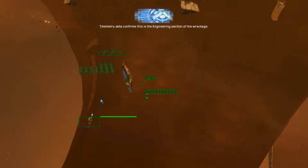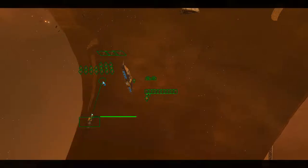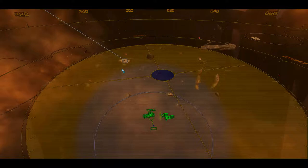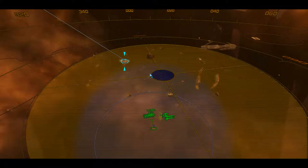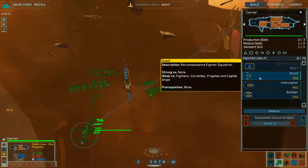Telemetry data confirms this is the engineering section of the wreckage. The dreadnought is located here. We're detecting intense power fluctuations in the surrounding progenitor derelicts. Send in scouts to confirm the location of the dreadnought. Okay, so I need to send in scouts — construction underway.